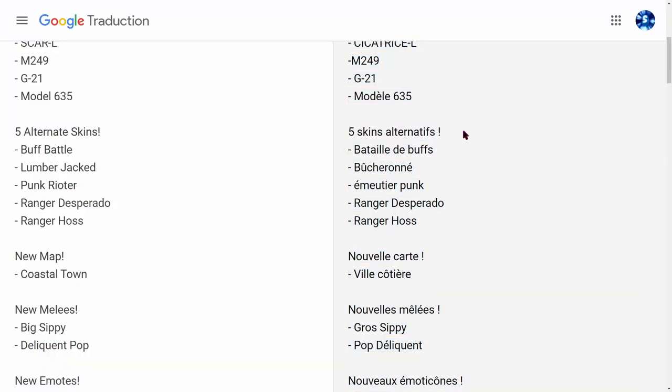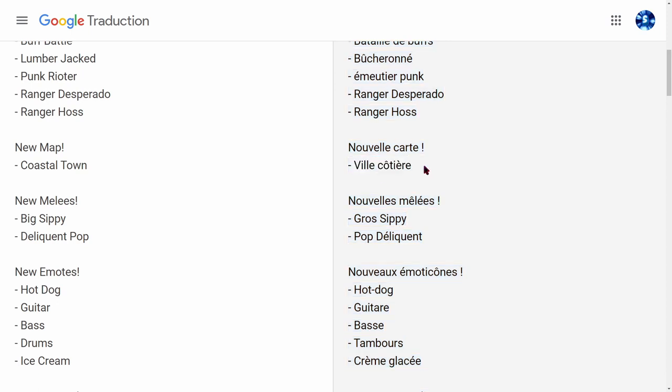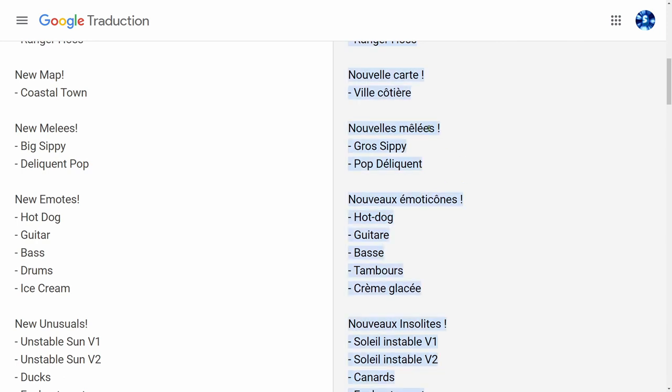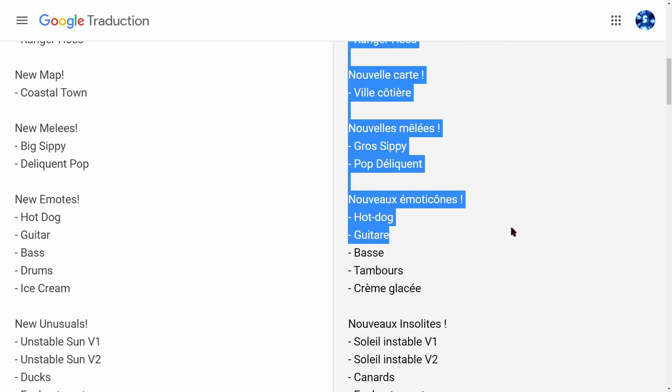Il y a 5 skins alternatifs : le Brick Battle musclé, le Bûcheron en mode été, le Punk Rioter en été, le Ranger Desperado en été, et Ranger US en été. Ensuite, la nouvelle carte : Ville Côtière, Costal, comme on l'avait vu. Et il y a des nouvelles melee : le gros CP et le Pop Delinquent. Si vous voulez, je vous ferai une vidéo unboxing de tout ça.